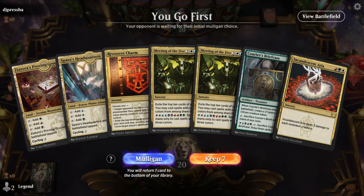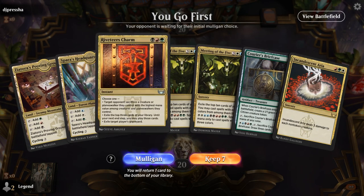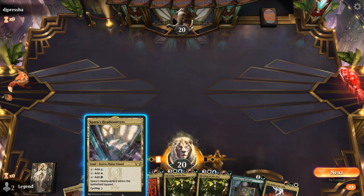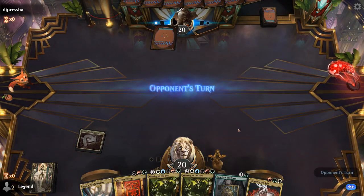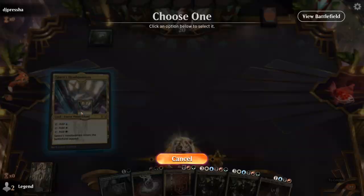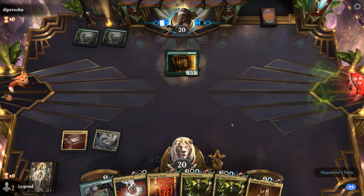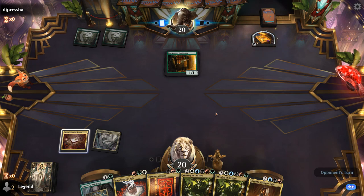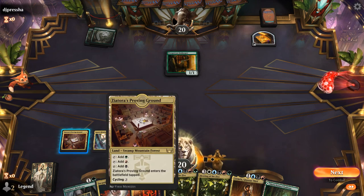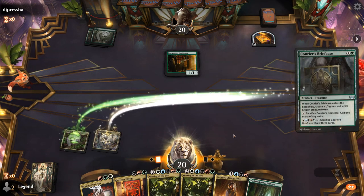Game two, we're on the play with a sketchy two-land hand, but we have a Briefcase and Riveteer's Charm to help hit land drops. Maybe not so bad. We have Incandescent Aria as a catch-up mechanism against aggro, and hopefully get to the late game with double Meeting of the Five. Opponent plays an Innkeeper — looks like a life gain deck. We play Briefcase since we can't cast Riveteer's Charm with current mana.